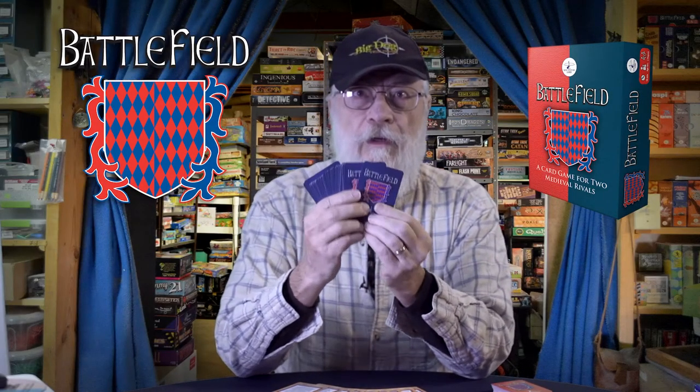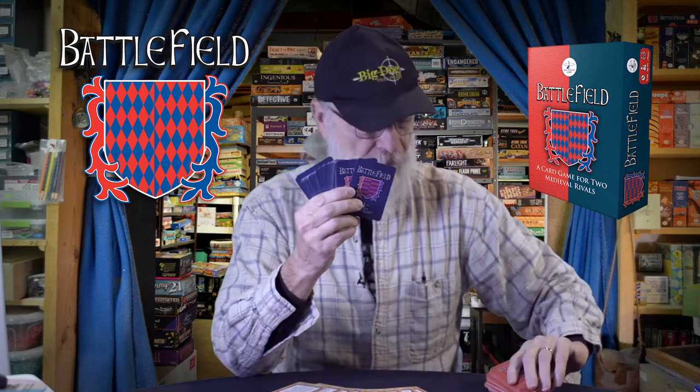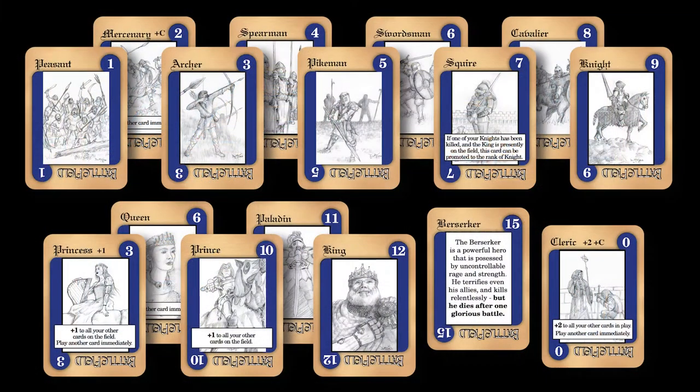The game comes with two decks, a blue deck and a red deck, and each deck has 72 cards. The cards in both decks are the same. What you see here are the unit cards from the blue deck. They're ranked according to their power in the battlefield, from the peasants to the king. These forces also include mercenaries, which are not too powerful on their own, but they allow players to bring extra forces into the battle.